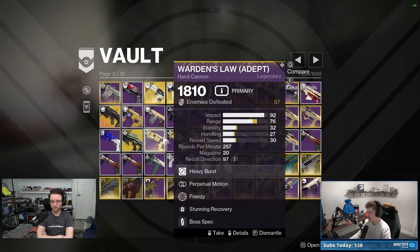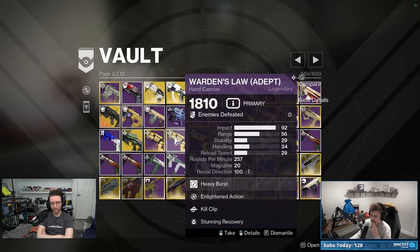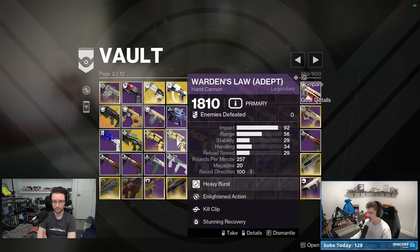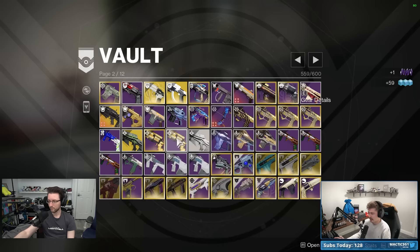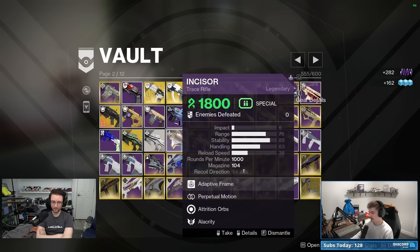On Warden's Law, anything other than Fourth Times the Charm and Vorpal is basically not worth keeping. It's also a bit better on controller versus keyboard-mouse. The only Warden's Law roll people are keeping is fourth times vorpal specifically for Lucky Pants Hunter. So we can scrap all three and force ourselves to go get the good one.